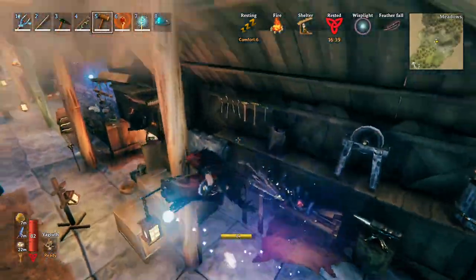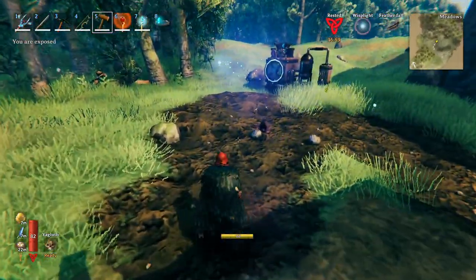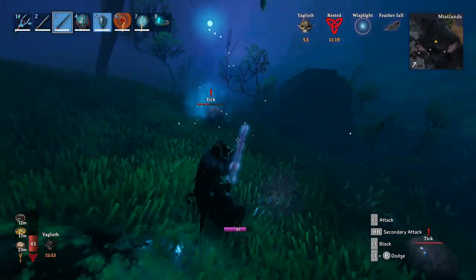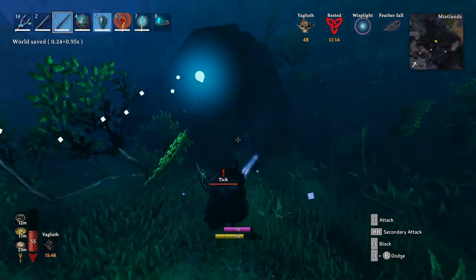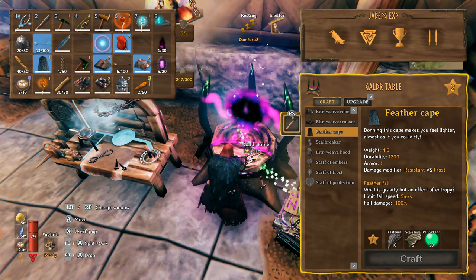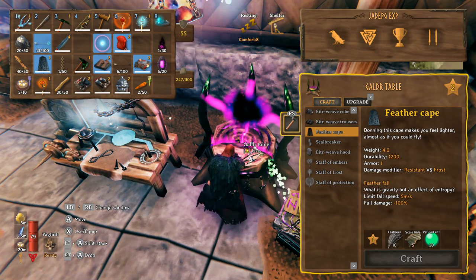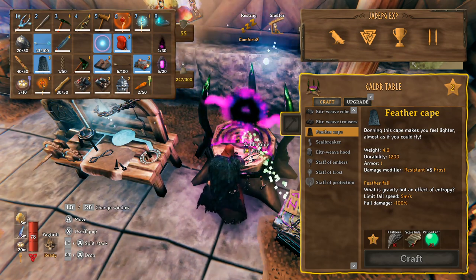The magic set gives less armor than the wolf set but more than iron. You want to use your magic at range, and make sure you're crafting the weapons too. Mage is best when you have access to all the staves - that takes a lot of refined ether. You'll soon get into a loop of casting the star for protection, then using frost or embers depending on the enemy. The feather cape costs 10 feathers, 5 scale hide, and 20 refined ether - craft that first, as it'll make exploring the Mistlands much easier.